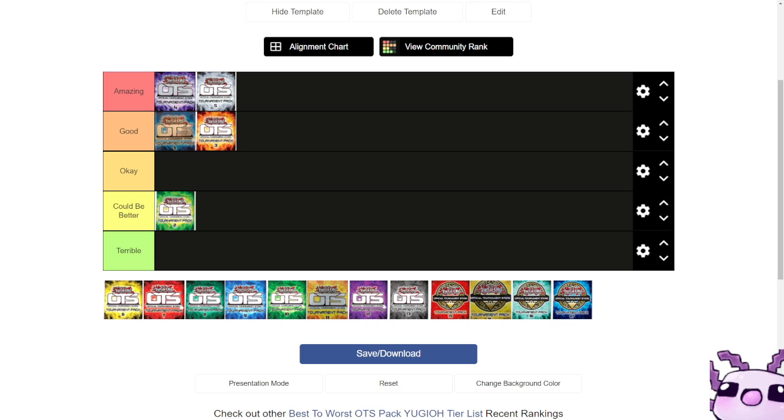For OTS 6, we have the ultimate rares of Decode Talker, Brilliant Fusion, and Invocation. Decode Talker was one of the first Link Monsters in the TCG/OCG, so it definitely deserved the spot. Brilliant Fusion and Invocation were both 100% being run at that time. Brilliant Fusion was an amazing ultimate rare — it looks beautiful — along with Invocation, and I still own all three of these.